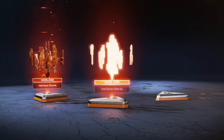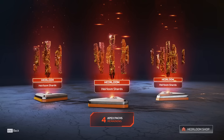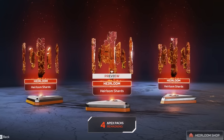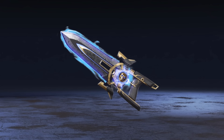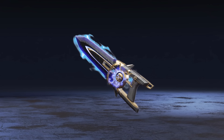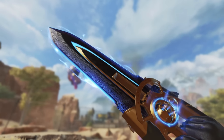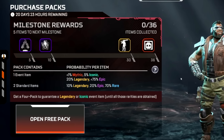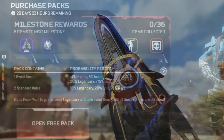A new type of currency seems to be coming to Apex Legends called Artifact Shards. Will these Artifact Shards replace Heirloom Shards? No. Here is the latest info from CrowSource, who previously shared that the Shadow Society event would be similar to the Final Fantasy event — and that was correct info, so this is a credible source.